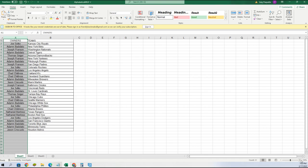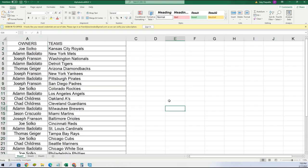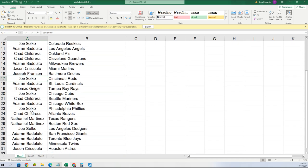Joe, you got the Royals. Adam, Mets. Joseph, you got the Nationals. Adam, you get the Tigers. Thomas, Diamondbacks. Joseph, you get the Yankees. Adam, you get the Pirates. Joseph, Padres. Joe, Rockies. Adam, Angels. Chad, A's and Guardians. Adam, Brewers. Jason, Marlins. Joseph, Orioles. Joe, you get the Reds.